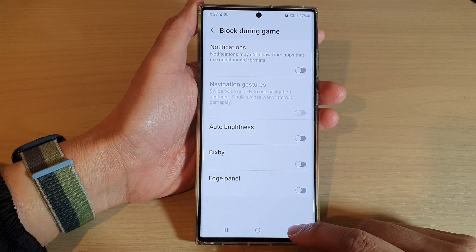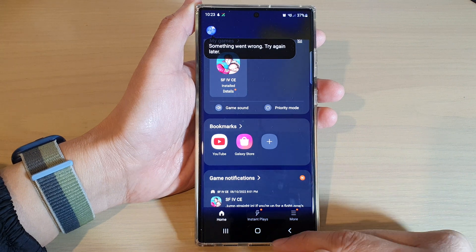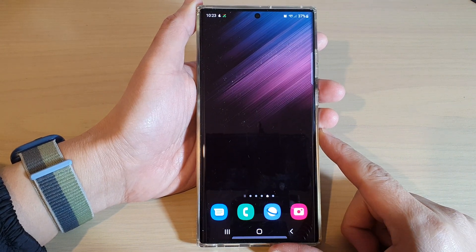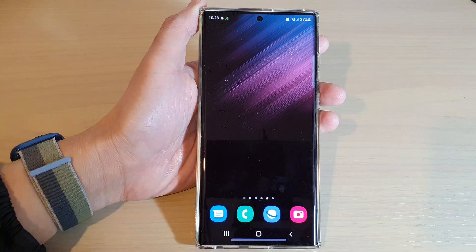After that, you can tap on the back key to go back to your Game Launcher home page, or tap on the home button to go back to the home screen. And that's it — thank you for watching this video. Please subscribe to my channel for more videos.